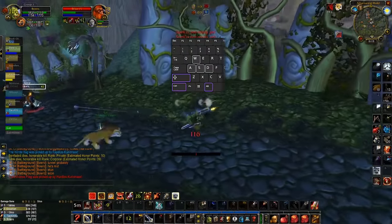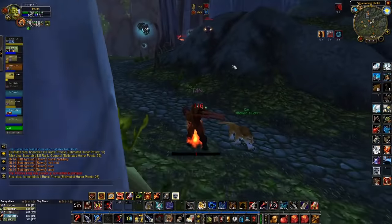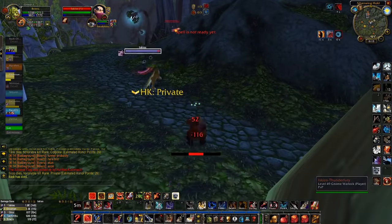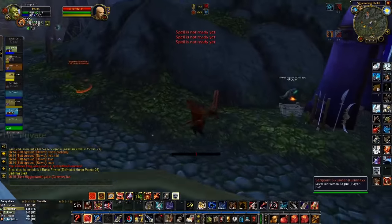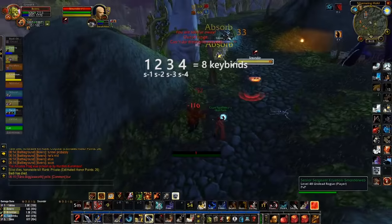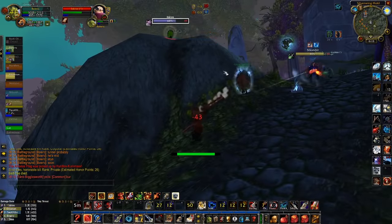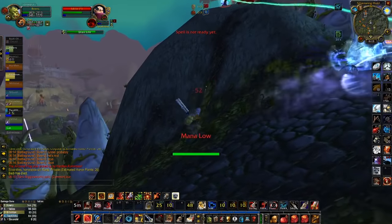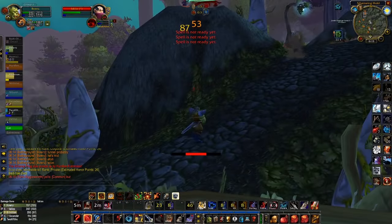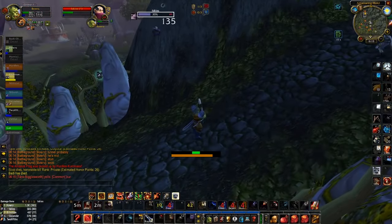When it comes to modifiers, you should only be using shift at first. Using shift as a modifier allows you to effectively double the amount of keybinds that you have. Instead of just having 1 through 4, you now have shift 1 through 4. Control and alt are great, but they're hard to get used to, so start with just using shift. I've been playing since Burning Crusade and I still only barely use control, even in arenas.